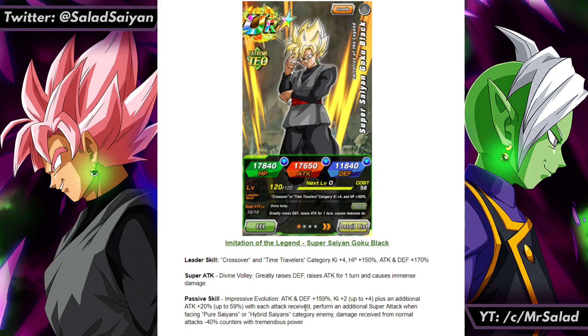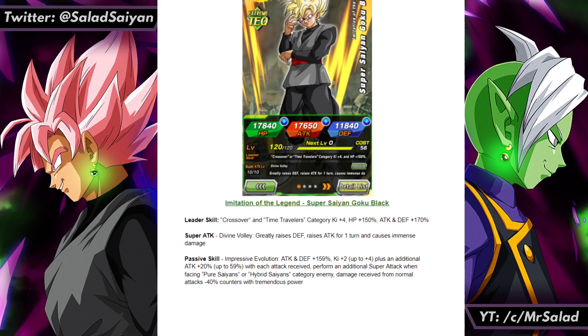It's like 11:30 when I'm recording this, sorry if I'm kinda out of it. Anywho, down here we have his passive skill — I just gave it a random name, same for the super attack. Since this is based on the manga, there weren't really names for the attacks he uses. I'm just going to call this one Divine Volley — it's when he's throwing a bunch of ki blasts randomly.